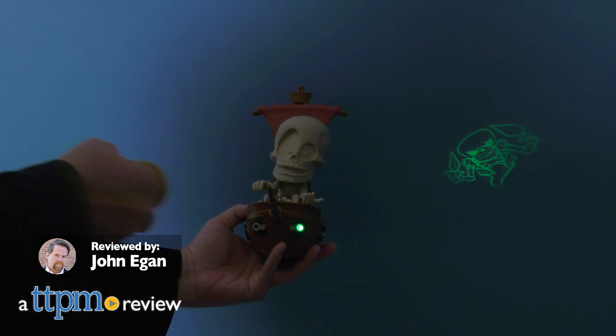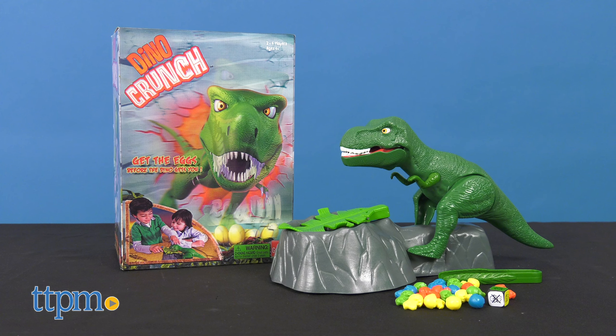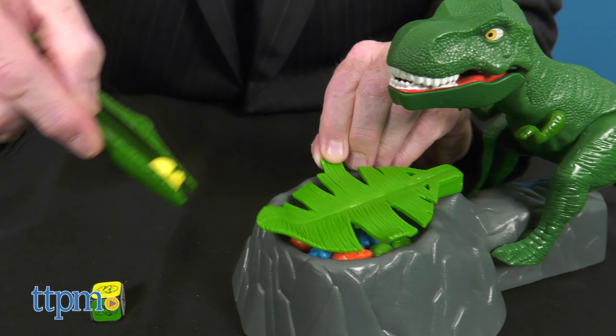Dinos and pirate ghosts — what better ingredients for two new games of fun and frenzy by Goliath. In Dino Crunch, kids have to be swift to get past a hungry dino with an egg-straordinary appetite.